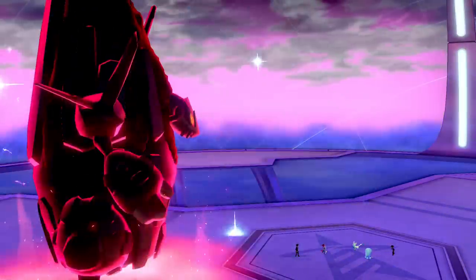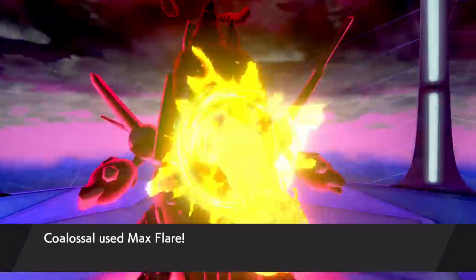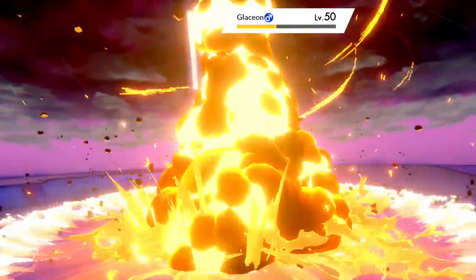At first glance it seems like Lava Plume would be the better option here because Coalossal is not weak to fire, but it's four times weak to water. Therefore, intentionally using a water type move on your own Pokemon that's four times weak to it seems like it could be pretty dangerous. However, Surf is actually the better move because of the item Weakness Policy. If a Pokemon holding a Weakness Policy is hit by a super effective attack that doesn't knock it out, the Weakness Policy is consumed and it gets plus two to both its attack and special attack. This means that with just one usage of Surf, you are getting your Coalossal to plus six speed and plus two to both its attack and special attack instantly.